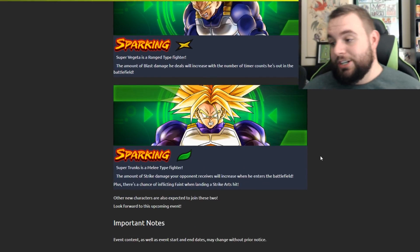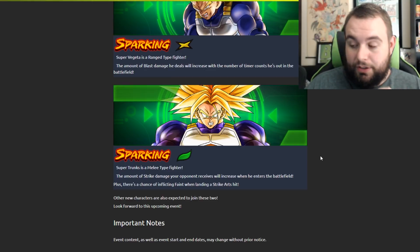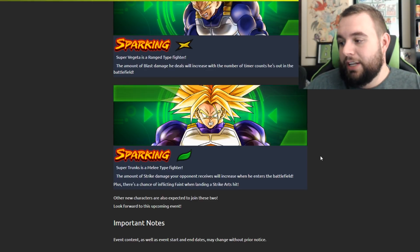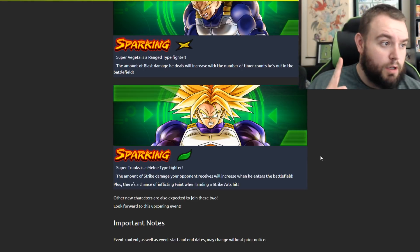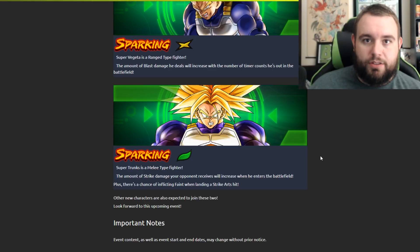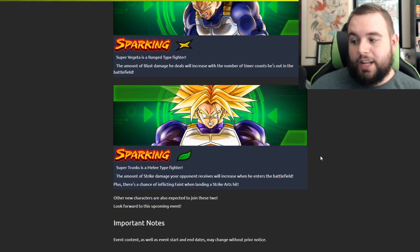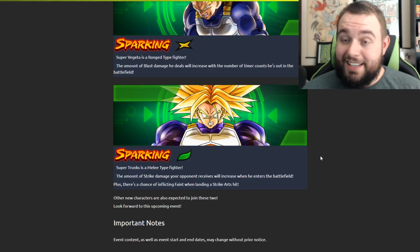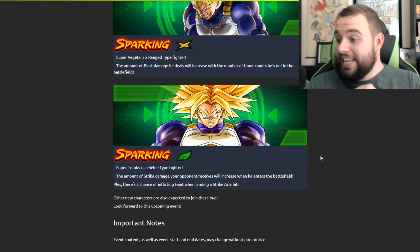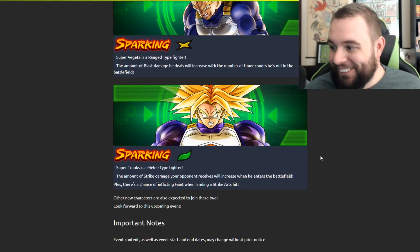Looking at green Trunks — the amount of strike damage the opponent receives will increase when he enters the battlefield, plus there's a chance of inflicting feint when landing a strike arts. It's probably the first strike he lands that has the feint chance — hopefully around 30%. And he makes opponents take more strike damage the second he jumps into the battlefield. Both of these units look amazing.